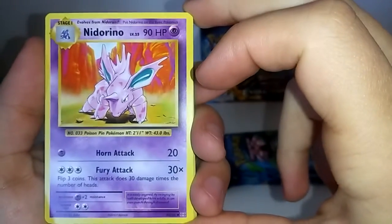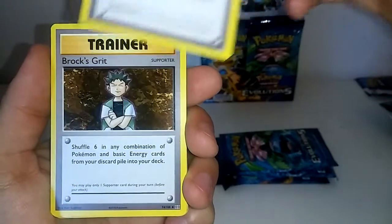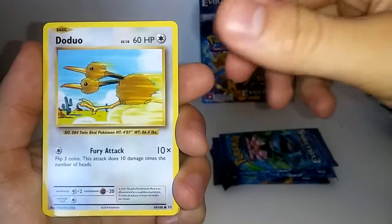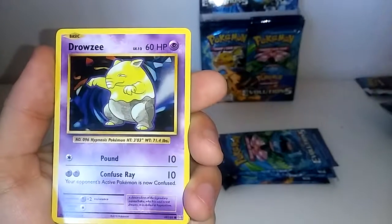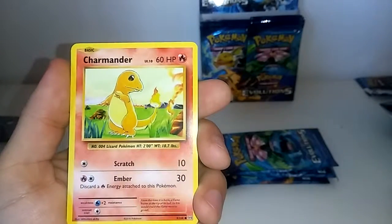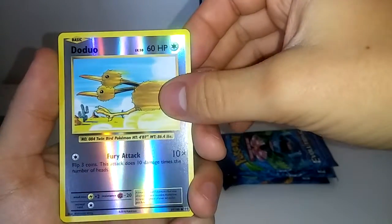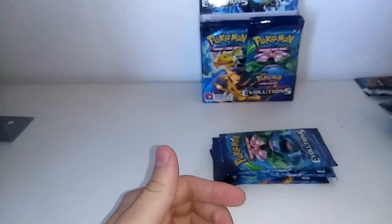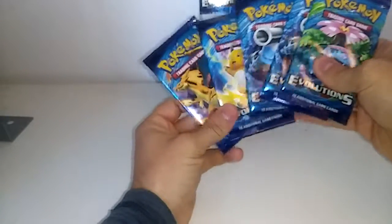This pack starts off with a Nidorino, a Super Potion, Brock's Grit, a Doduo, a Caterpie, a Drowzee, an Imposter Oak's Revenge, a Charmander. The reverse is a Doduo — that's a common. The last card is a non-holo Electrode. I don't think I've pulled that one yet, but it's still just a non-holo.